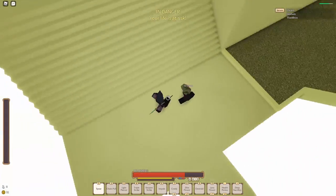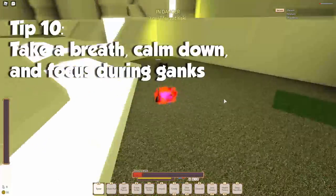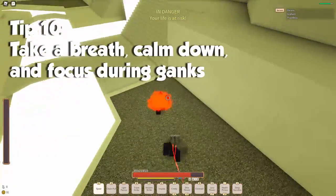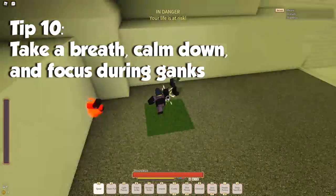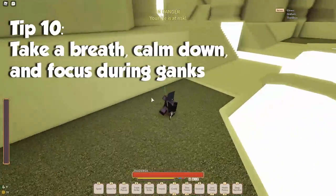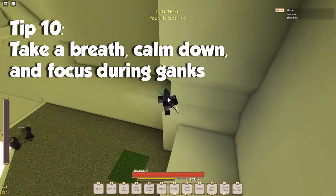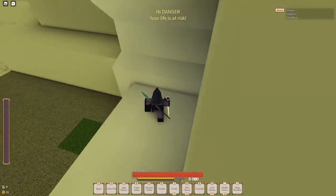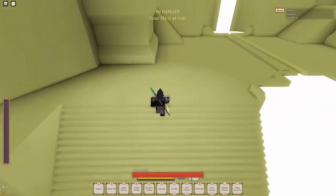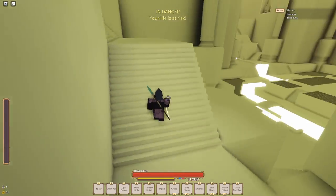My next tip: while you're getting ganked or ganking, just take a deep breath, calm down, and focus. Don't freak out and panic — that's just going to get you killed. Look at what's happening, think about your combos, know what you're doing, and just fight them. Your heart may be racing, but calm down — it'll all be alright. Even if you get knocked and they kill you, you probably still have other lives. And if you don't, you got experience from this ultra, so your next ultra you'll be even better because you got three lives of experience.